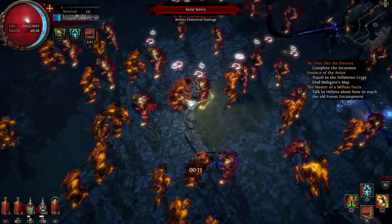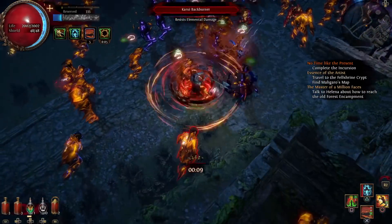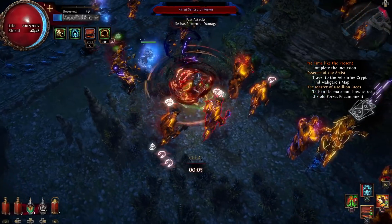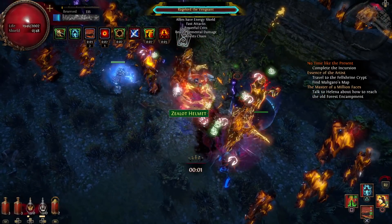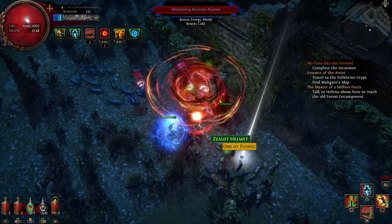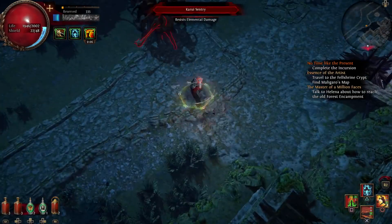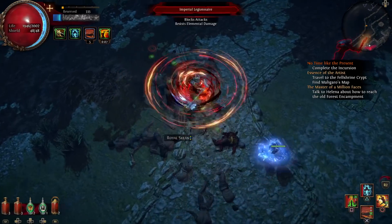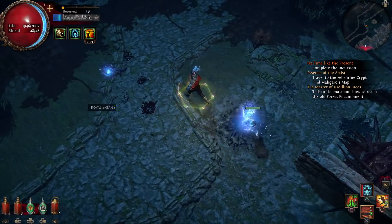Pop our flasks there, go ahead and attack some enemies, pop our flask again as it's been a few seconds. Unfortunately I haven't really seen any icons — there's one right there, so that's a rare. We didn't quite get them in the time we had, but it looks like we still got an orb of fusing, so we did still get some currency. And we unlocked a decent little pack of monsters over there.